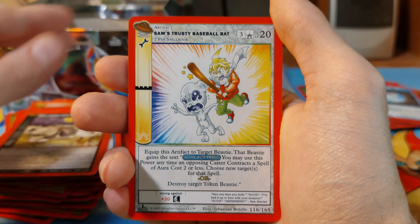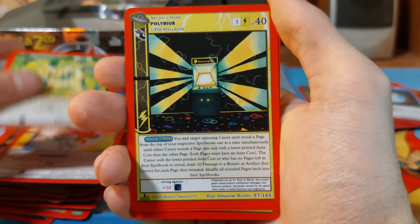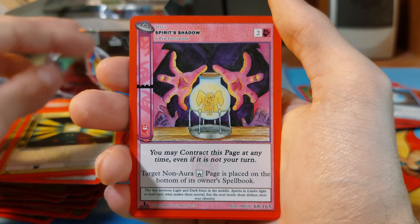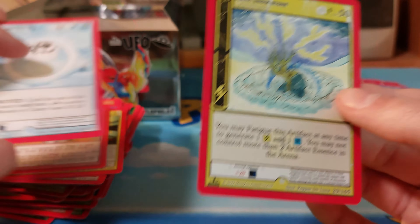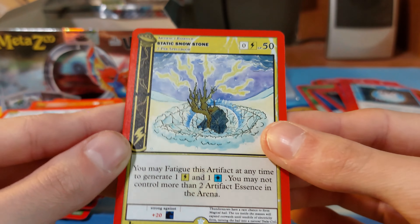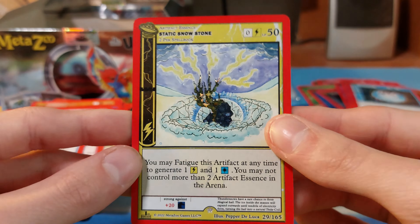Cosmic Aura, Ocean, Cannonball Token, Charles Mill Lake Monster, Grunge Road Monster, Wolf Amongst Sheath, Sam's Trusty Baseball Bat, Plybius, Spirit Shadow. And we have a Static Snow Stone — is that a gold? Yeah, that is a reverse.